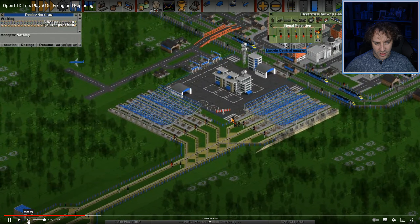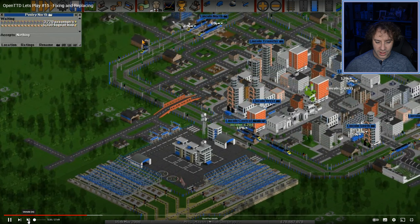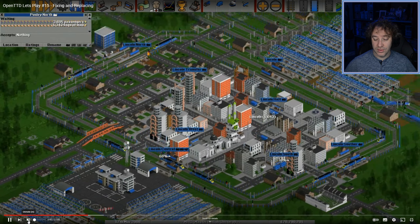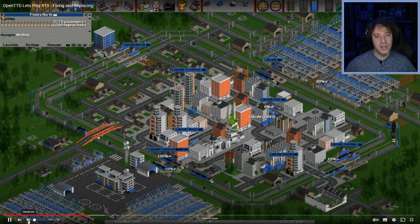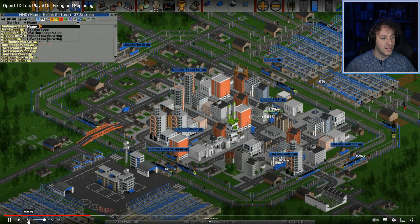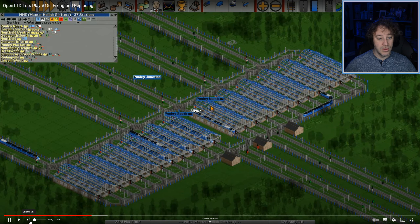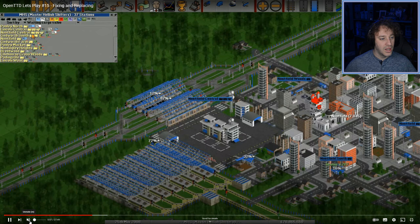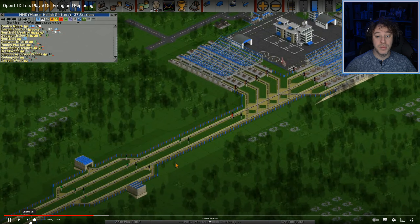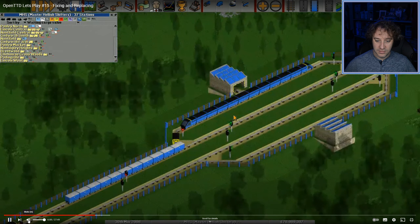Some of these do appear to be path signals — so I'm using a mixture of path and block signals. You don't need to use block signals at all. Sorting by waiting cargo value is a good tip — it shows up where there's a lot of things you need to address, so you can see where stuff's building up and where you might need to add more trains or improve your layout.